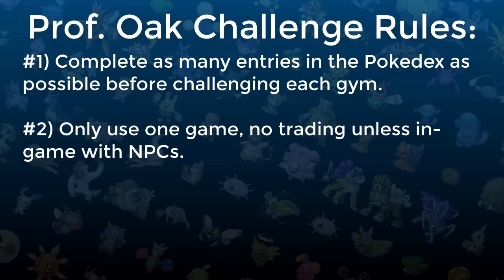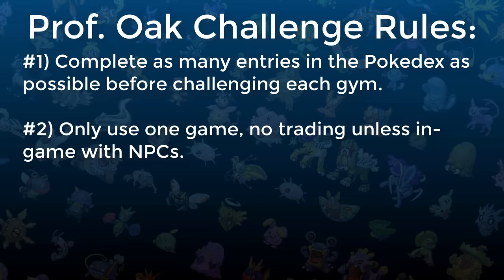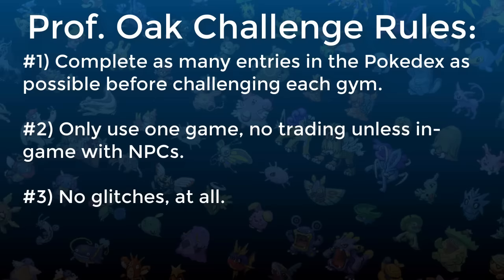We also won't be able to obtain Pokemon that were affected by the day and night cycle from the previous generation, so we won't be able to get Espeon and Umbreon, though we'll be able to breed Eevee in the post-game for the other evolutions. Lastly, rule number three is that we can't use glitches, or else that would be cheating — it just breaks the challenge and makes it no fun.